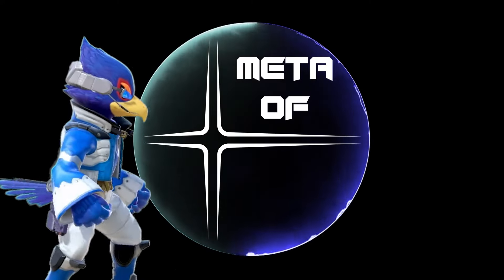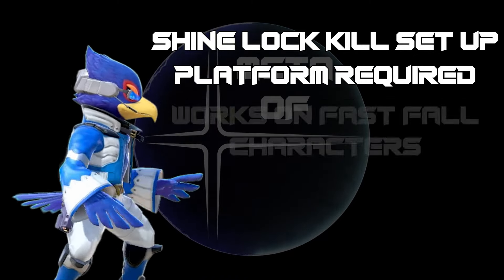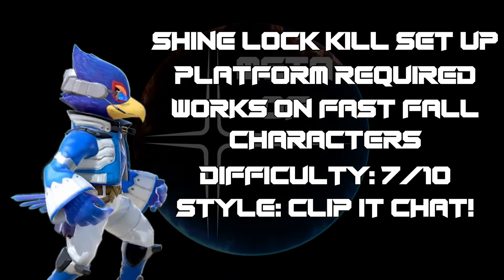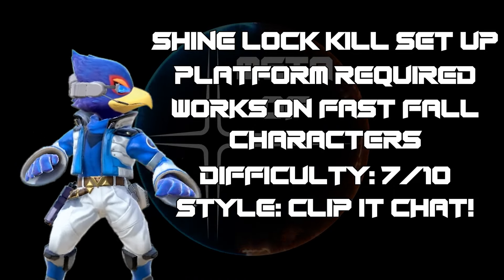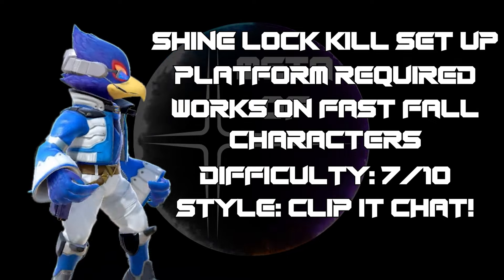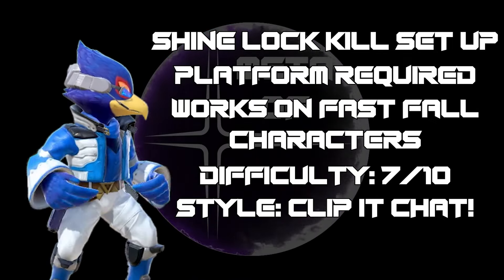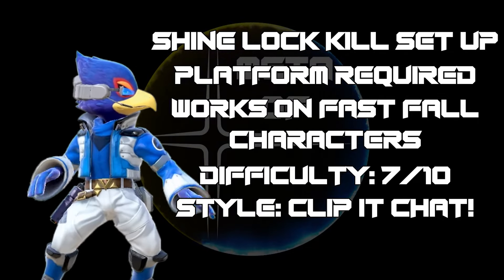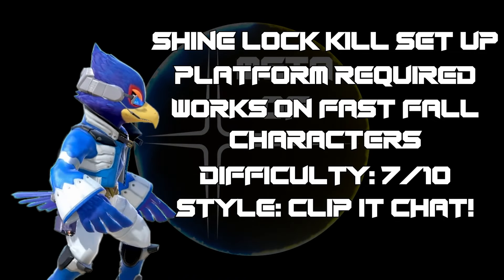For this Nail the Trick, we're going to be taking a look at Falco. This is a shine lock setup that does require a platform. It can work on any character, but most likely you're going to be pulling this off on mid-weight and fastfall characters. As far as the difficulty for this setup, it's not too hard — I give it about a 7 out of 10 just for the precision that is needed. As far as inputs, it's not that bad, but you will absolutely pop off if you happen to land this in a real game, so I highly recommend checking this out and trying to add this to your repertoire.